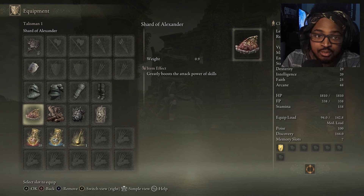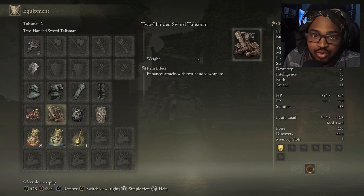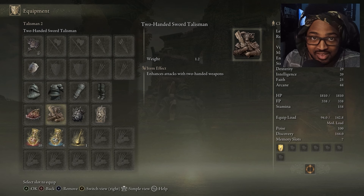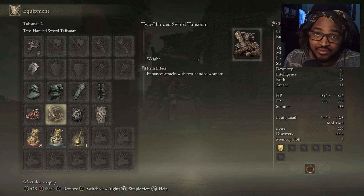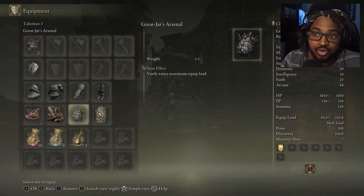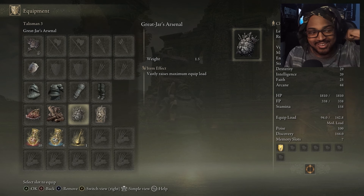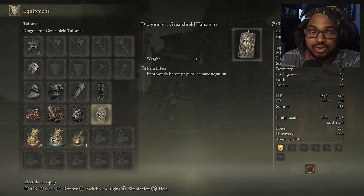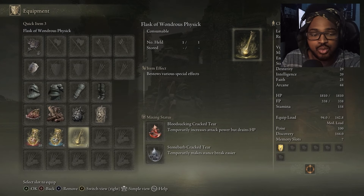For talismans I'm taking Shard of Alexander to greatly boost the attack power of skills, mainly for Lion's Claw. I'm also taking the Two-Handed Sword Talisman since I'll be two-handing the Giant Crusher — this enhances two-handed weapon attacks significantly. Great Jar's Arsenal is there to raise maximum equip load so I won't fat roll with the heavy armor and weapon. Finally, I'm taking the Crusade Talisman to enormously boost physical damage negation when facing high-level bosses or DLC content.